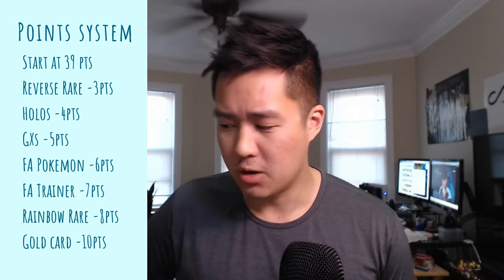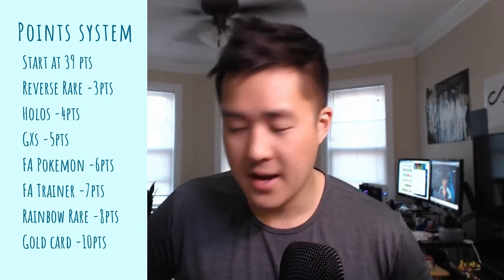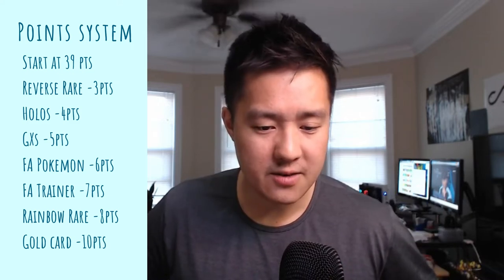For this first round of the tournament, we are opening up three packs of Unbroken Bonds. The point system is as follows: three points for any kind of reverse rare or prism star, four points for hollows, five for any kind of GX, six for a full art Pokemon, seven for a full art supporter, eight for rainbow rare, and if you are doing a set featuring gold cards, that is 10 points. This first round is only three packs — I'm hoping I just don't completely strike out.